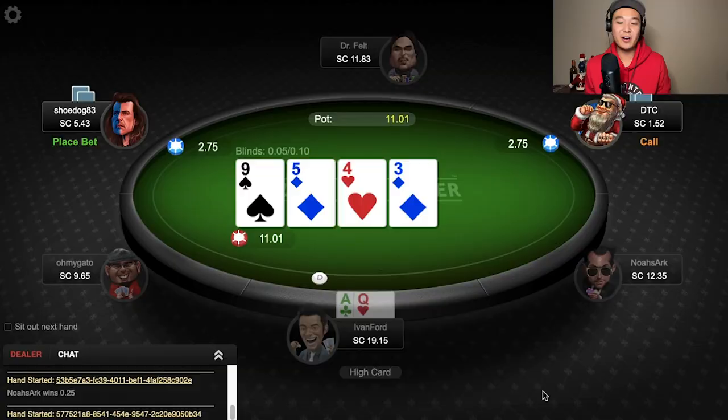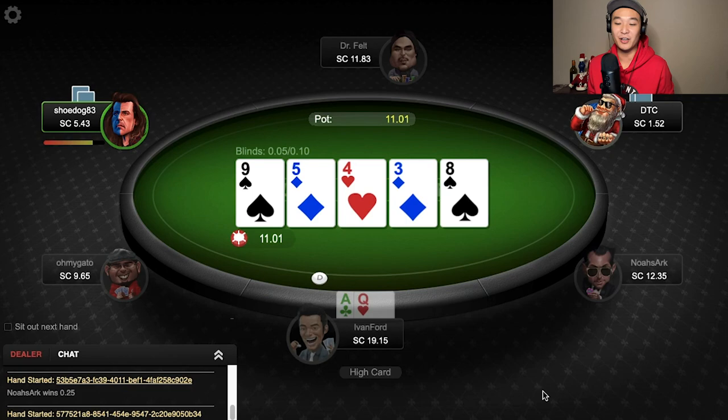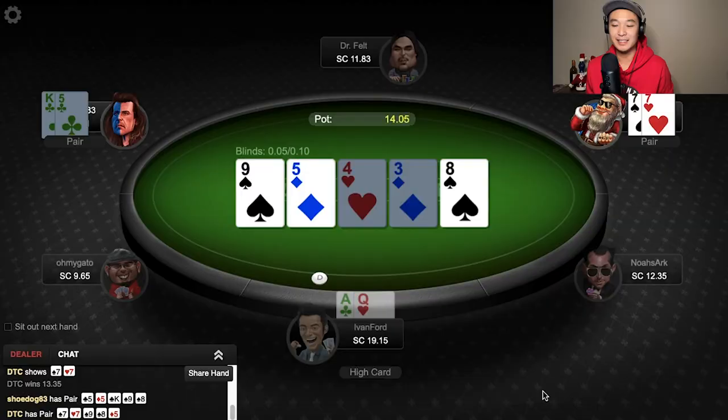This next hand's kind of goofy — I call this the goofy hand. I folded earlier in this hand, but I wanted to include it because we get some player info. Here we are at the river: Shoe Dog vs. DTC, which I think stands for 'down to call,' because Shoe Dog has been betting all three streets and this middle-position player DTC keeps calling. We go to showdown and it turns out Shoe Dog has been betting all three streets with a pair of fives, and DTC has been calling with pocket sevens. Like, what? So we make a mental note of this, and in the future we try very hard to get into a hand with Shoe Dog. Spoiler — we do. Stay tuned to see it.